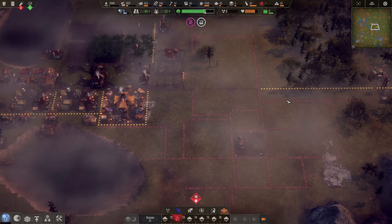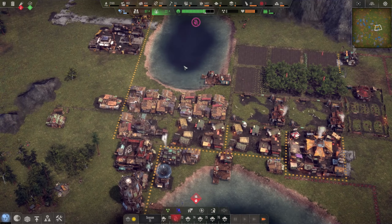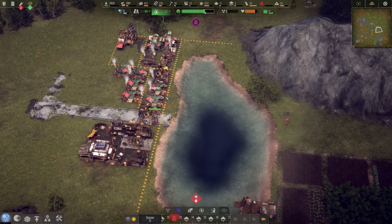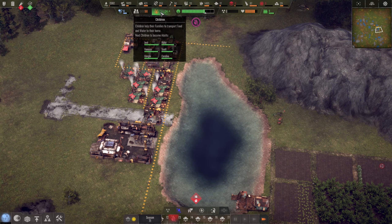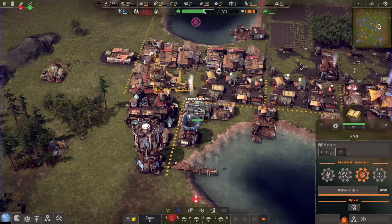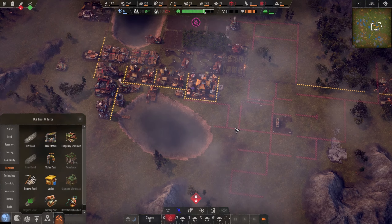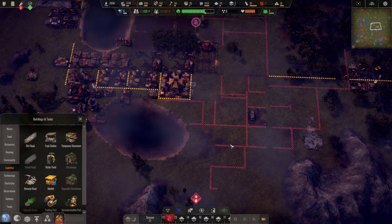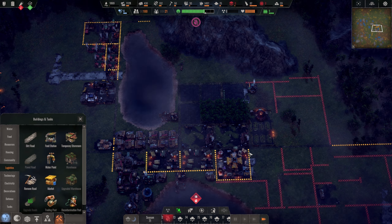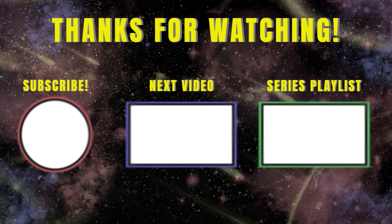I'm really happy with how that's gone — we've completely restructured the settlement. We've got good food coming in, good water coming in, and we're pretty much ready to push on to the next phase, which will actually be expanding our water capabilities and then building an expedition center. We're almost at 100 adult population — in fact we've got a bunch of children about to grow up into adults and that'll push us over the 100 adult mark and we can start thinking about the next expansion. If you're also happy with it, don't forget to follow this playlist, give me a like and a subscribe, and if there's anything else you want to see or any suggestions, drop me a comment — thanks a lot guys, I'll see you next time!